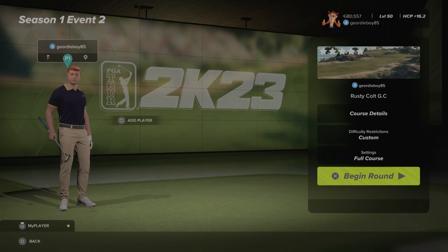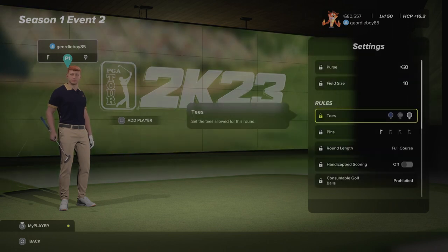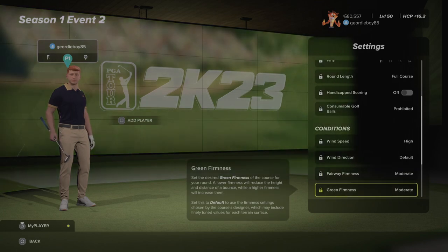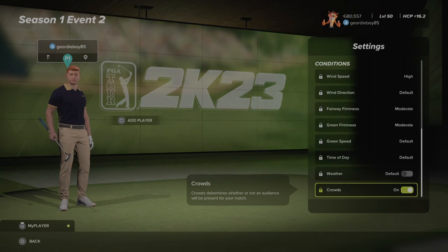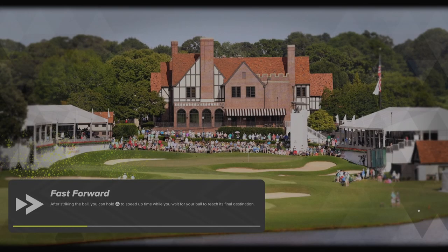Hi there and welcome back to the channel, playing the Sanctuary Ultra True Sim Legend Swing Society on Rusty Colt GC. I actually designed this course, so Neil, Mr. Longpool, has decided to stick it in the second event. Let's have a look at the settings — round number one, black tees, pin number one. High winds, default wind direction, moderate fairways, moderate greens, default speeds, default time, default weather, and there should be some crowds on the course, though I don't think I designed it with crowds on.